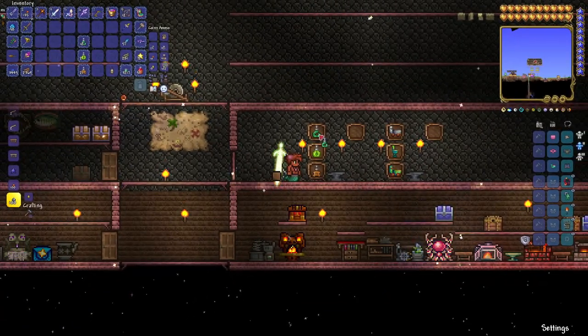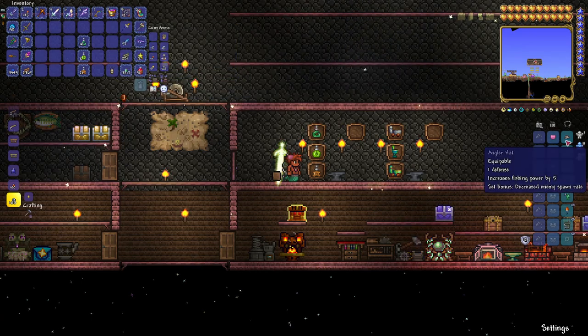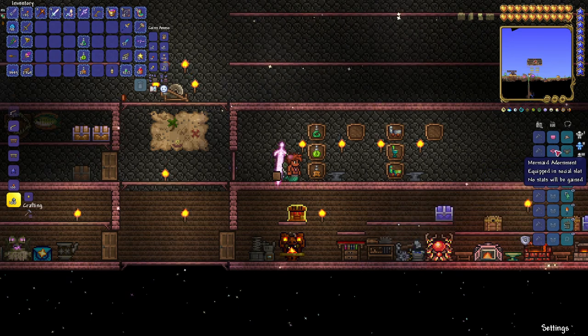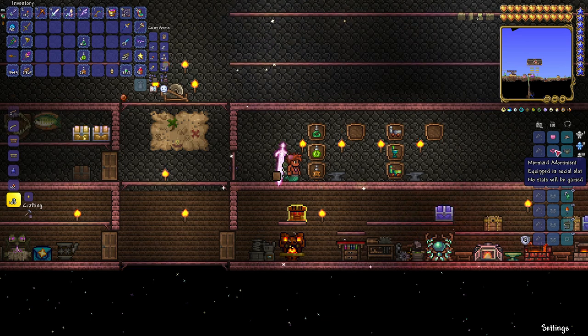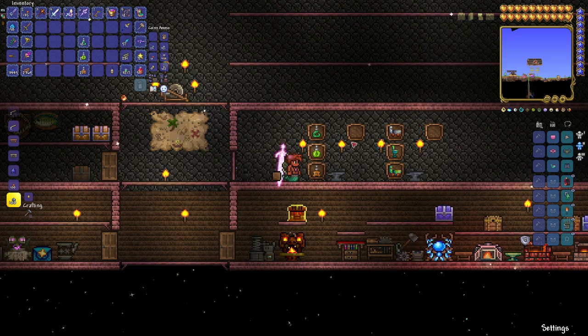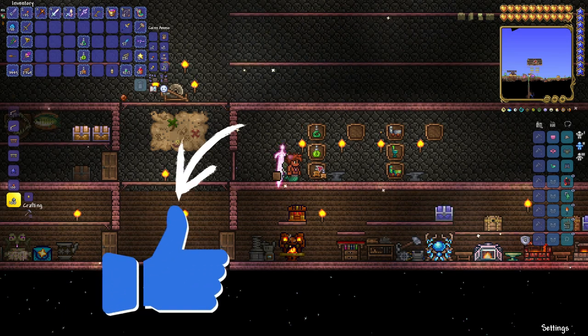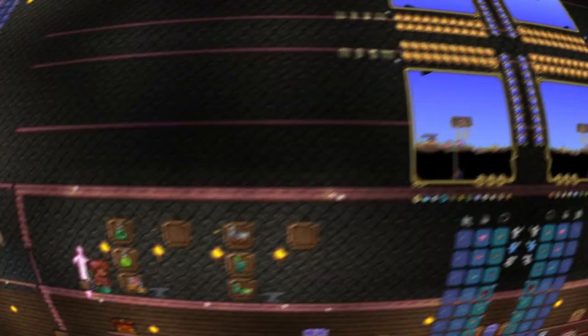You're probably sitting there thinking: what more could I possibly need? I've got myself a golden fishing rod, my angler's outfit — the hat, the vest, the pants — a bunch of accessories, and I'm even dressed like a mermaid. Well, you need these three potions. The fishing potion increases your fishing power by 15 for eight minutes. The sonar potion shows you what you're going to pick up every time the bobber bobs. And the crate potion doubles your chance of getting a crate every time you fish.